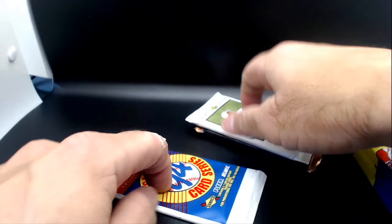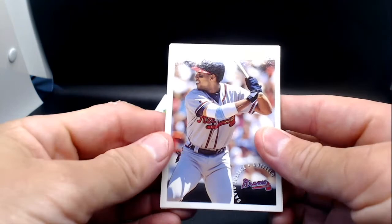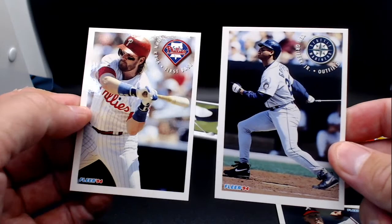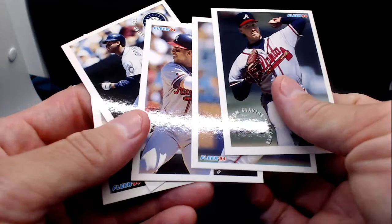Let's open up the 1994 Fleer Sunoco and see what's inside. We've got David Justice — Braves, team of the 90s — Greg Maddux, Tom Glavine, Ken Griffey Jr., and John Kruk. Ken Griffey Jr. is one of the nicer ones here, about his fifth-year card, not terribly centered but decent. So that was the lower-end pack — some nice post-junk-wax era Fleer with Griffey, Maddux, David Justice, and Glavine.